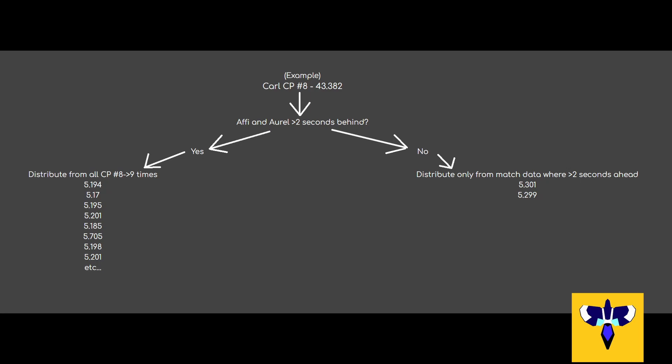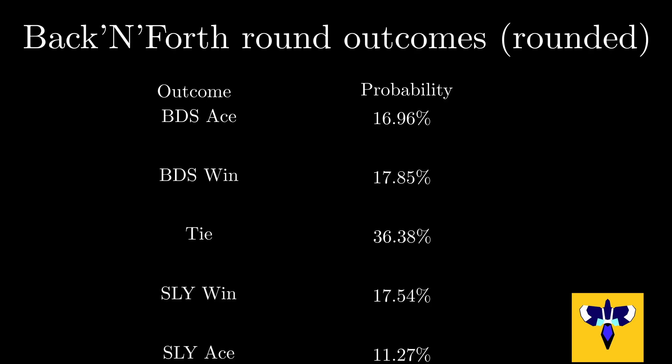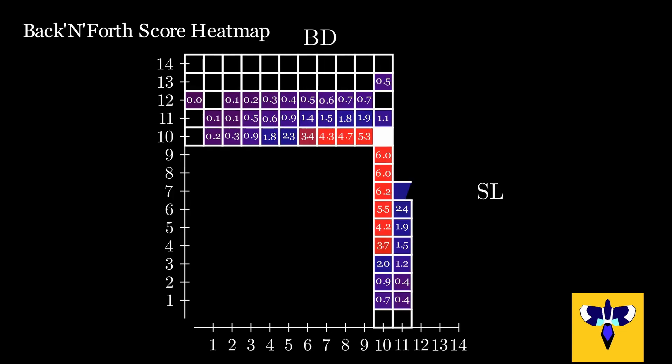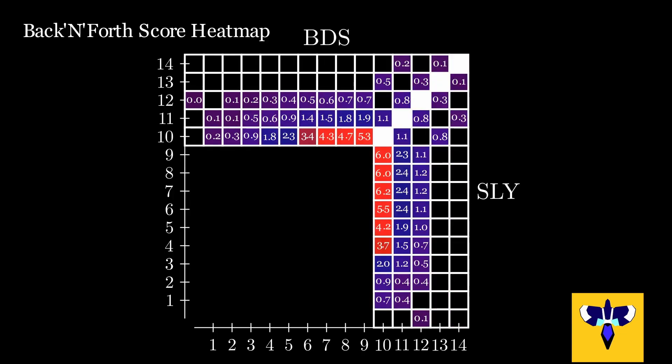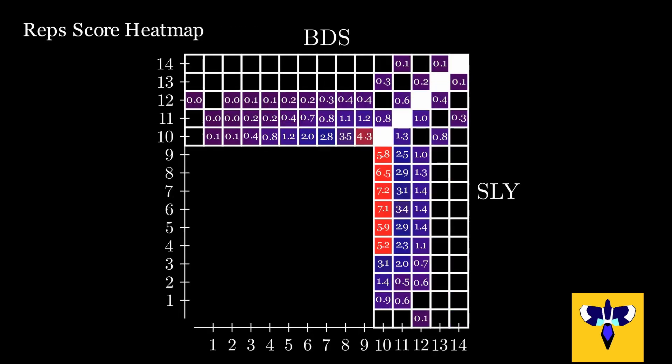Each player also makes a decision to safe and alter their CP time profile for each checkpoint based on the opponent's position. We continue this until the finish line is reached, at which point we tally up the player finish order into team results. Now that we have the probability of each round, we can use basic combinatorics to work out the probability of each team reaching 10 points first. This is then the probability that each team wins that map. We can repeat this for all 10 maps. If a team has no recorded times on a map, we'll just assume they would have lost it 100%.